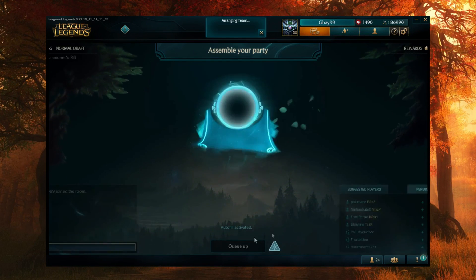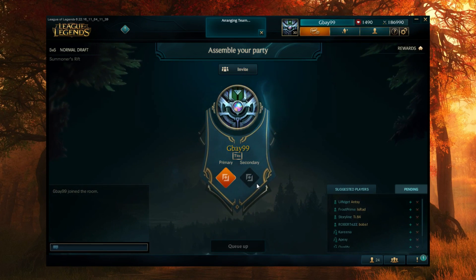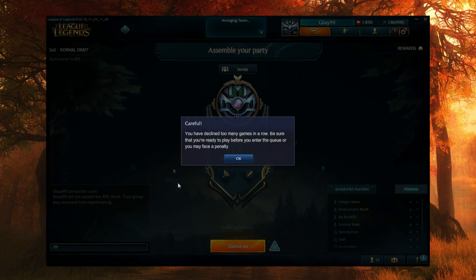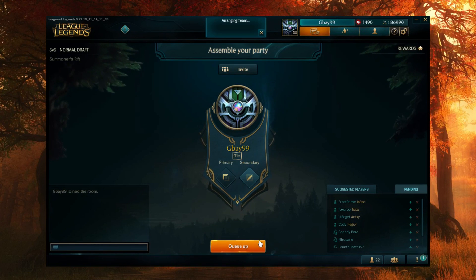However, if I cancel and make a lobby again, autofill might come back. That's because the system is checking every time I make a new lobby — that's when it checks to see if I might be required to do my duty as a League of Legends player and play one of those roles. But all you have to do is remake the lobby and you will get rid of the autofill. If we ever have a queue that pops and we choose not to accept it, or maybe we're AFK and we don't accept it, then the queue will provide another check right as we exit the queue — and if they need autofill, it will pop back up. But you can just remake the lobby again and get rid of autofill to get one of the two roles you want to play.